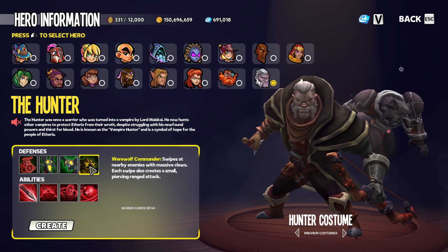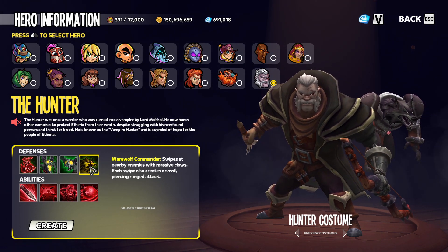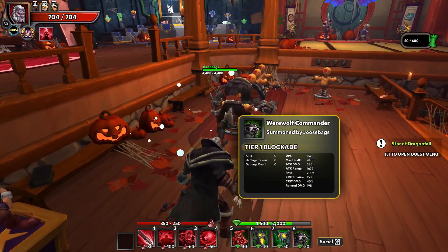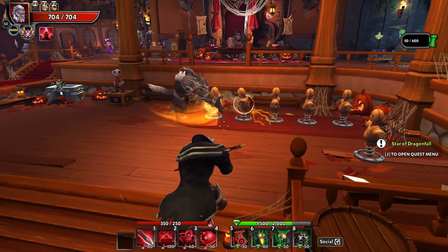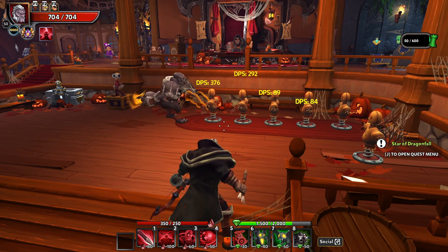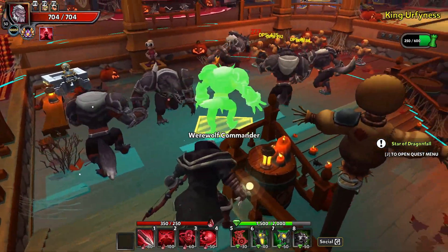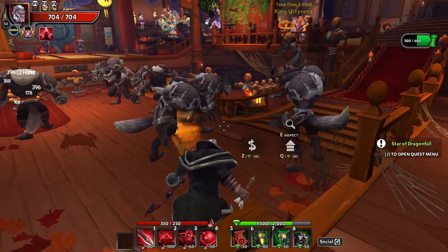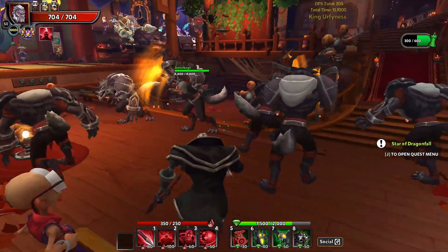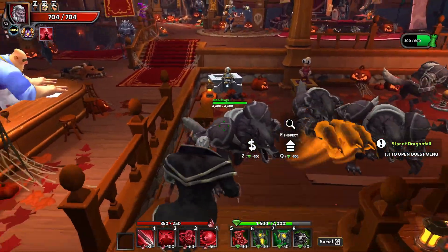Last but not least we have the Werewolf Commander, which swipes at nearby enemies with massive claws. Each swipe also creates a small piercing ranged attack. It is classified as a blockade, so we'll be able to use any blockade shards in it, and it looks like we can scale this up for some pretty incredible damage. Unlike the Colossus where you can only throw one, this is a blockade you can use in every lane — and it has range too! So they've got both ranged and melee attacks. New favorite wall, y'all? That's pretty awesome for certain.